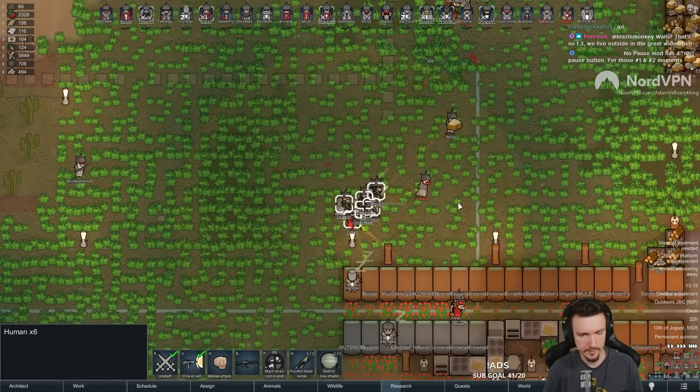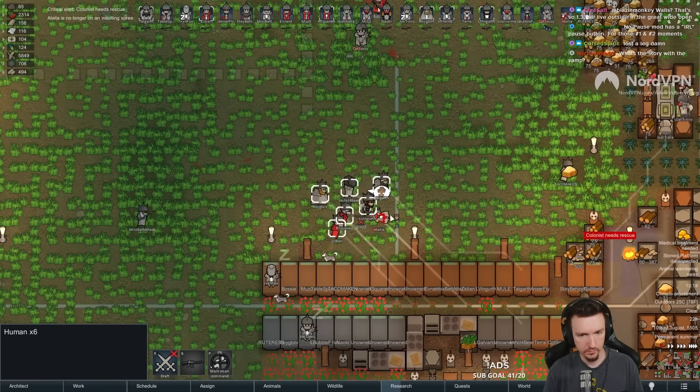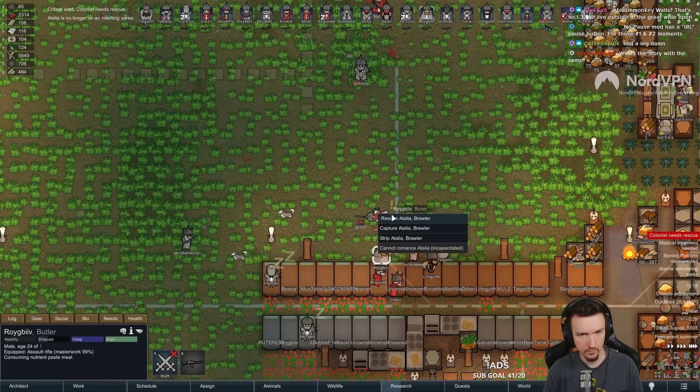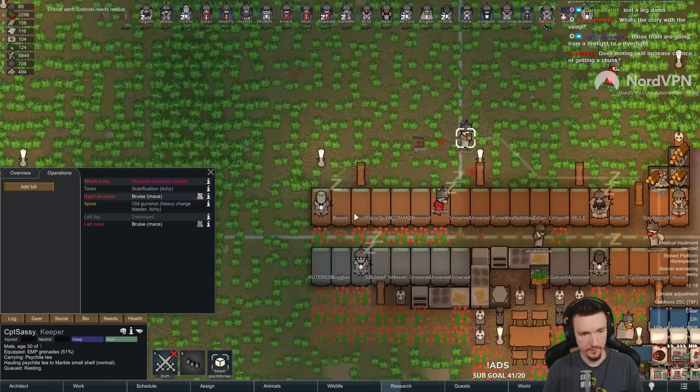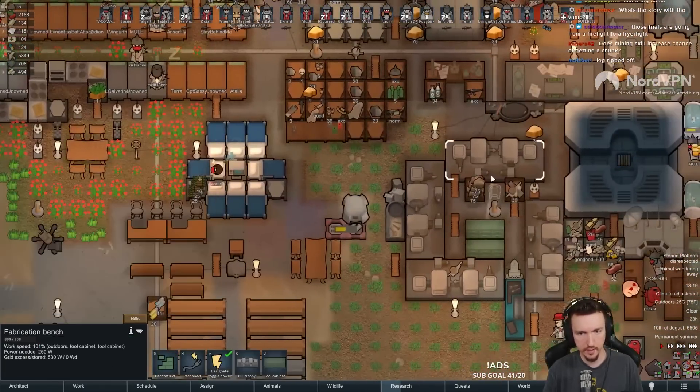Just knock her down. Please don't kill her. That leg was already destroyed, I'm pretty sure - they were already slow, so we're gonna need another leg made.